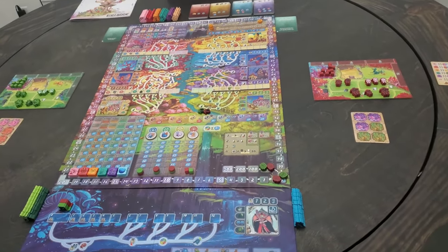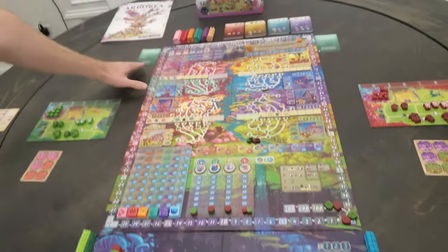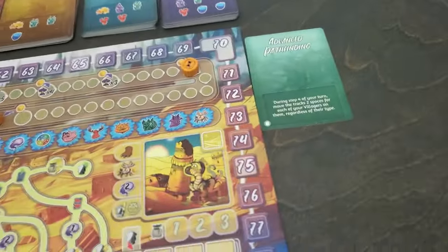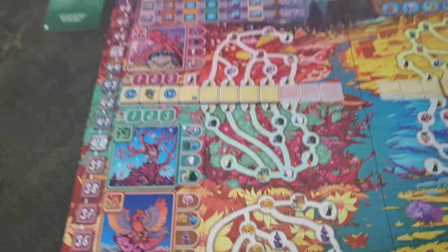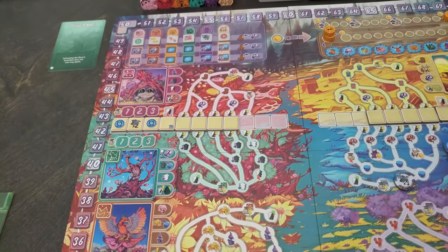I am going to show you how to play the Midnight River expansion and the Winds of Change cards — I have two of them out. We're also going to show the Sage Overlay tiles, which are Kickstarter exclusives — this one and this one. I think part of the Midnight River expansion is as well.